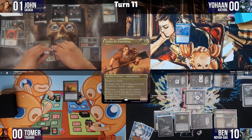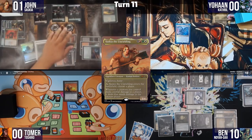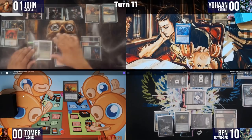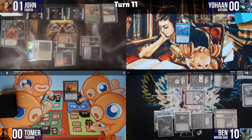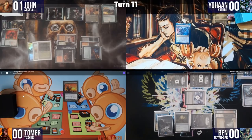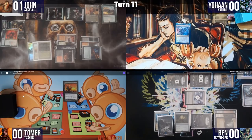John goes to combat. Ben uses Path to Exile in response but miscalculates. John swings wide — Saskia deals 6 times 2 damage — and Ben has no blocks. Ben loses, John wins. The table reacts with shock and celebration as John's Saskia deck narrowly closes out the game.